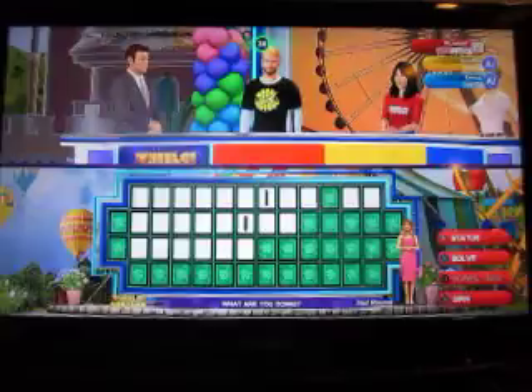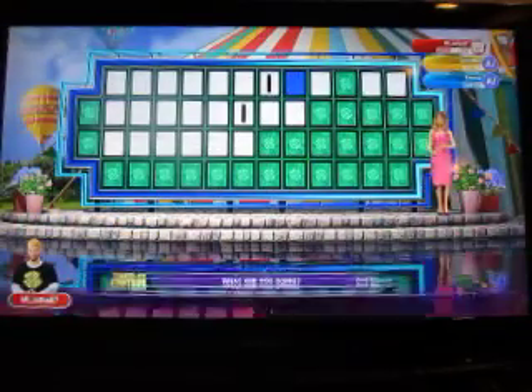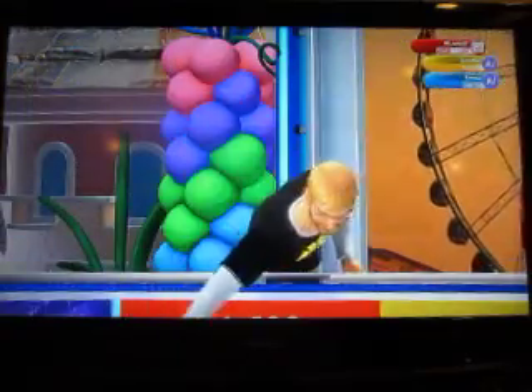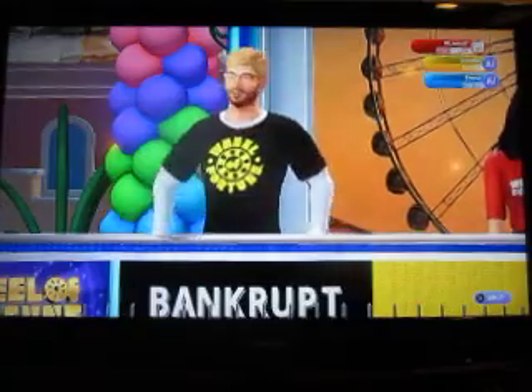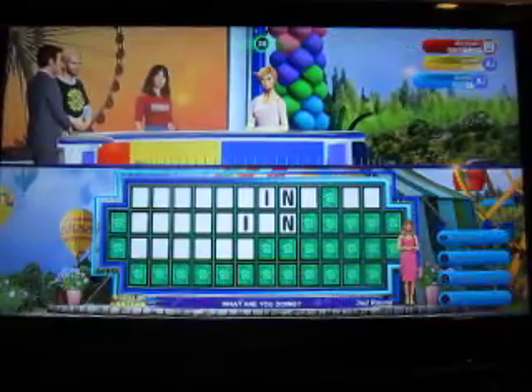Alright, my turn. 800 — N. Yes, we have some N's. Two N's. I'll spin. Oh! Now I get the bankrupt. Bankrupt is always a painful one. 650 — there's no J. Wild card — we have one. One Y.